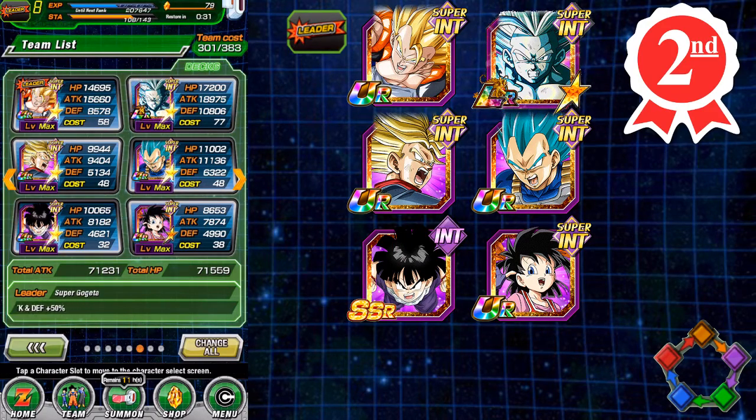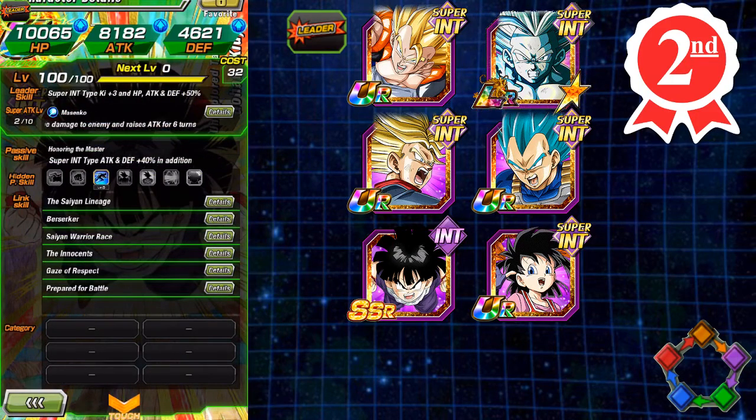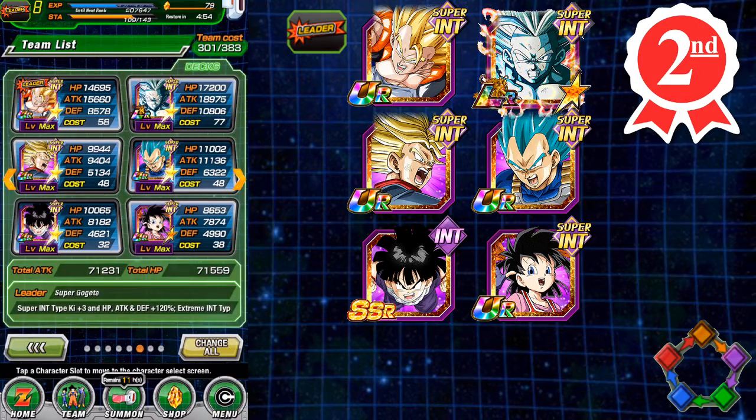The last two cards are both support units. Kid Gohan, since we're using all Super types, increases Super types plus 3 Int ki, plus 40% to attack and defense — an amazing buff and definitely best in slot for this team. Then if you want an additional buff, you use Pandul, who gives an additional 30% to all allies. Those two floaters just buff up the hard hitters tremendously.